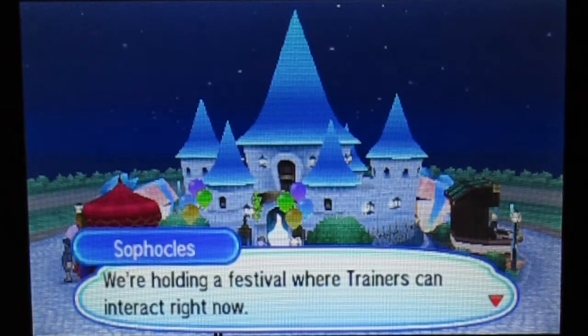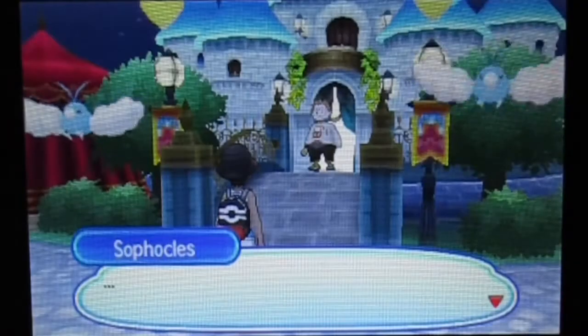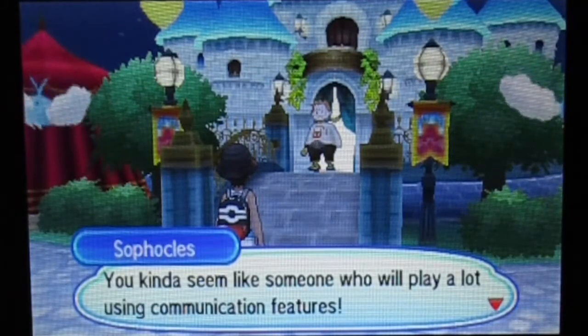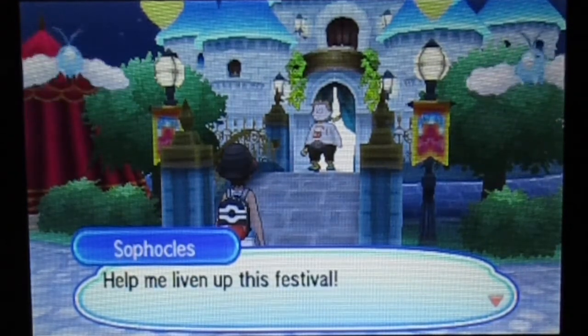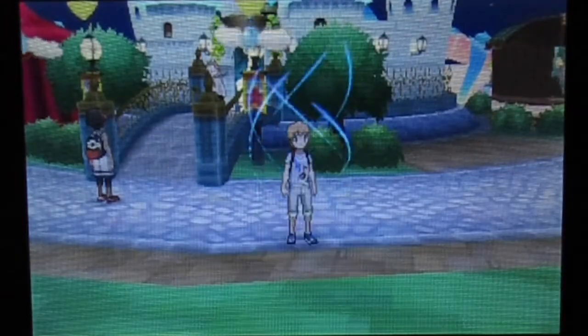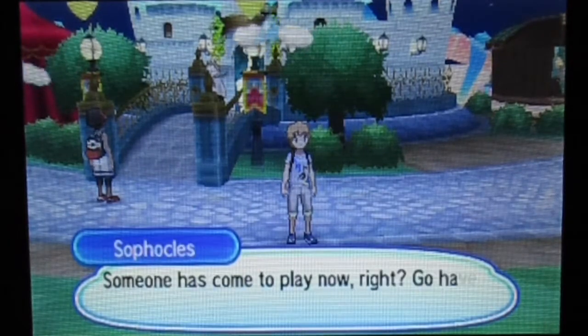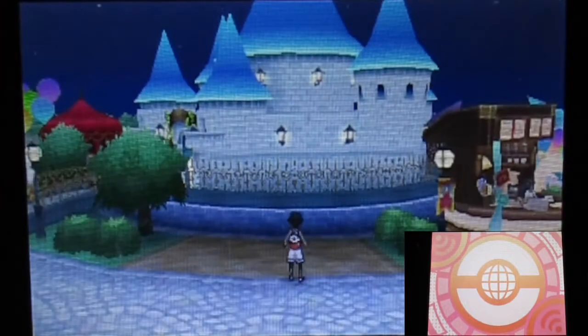This place looks pretty fun — don't you agree? We're gonna come here and use the communication features. We're holding a festival where trainers can interact. Right now we need someone to welcome those who've come here to play. We need someone who plays a lot using communication features. Someone just popped up there. This area is kind of like a big circle which has a kitchen area, something like a gift shop, and a fortune teller tent.